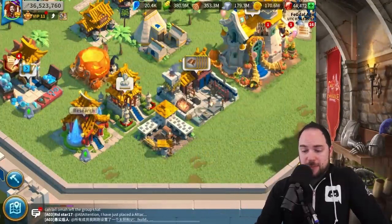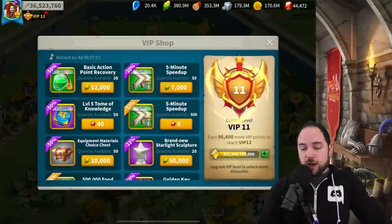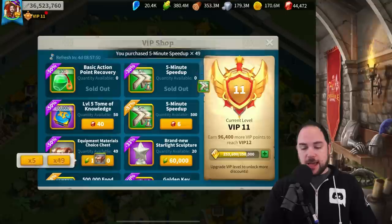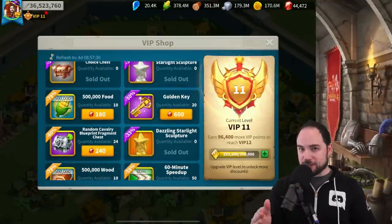Also, you'll be able to use the VIP shop. At low VIP levels there are a few things you can buy by spending resources. Just try to drain your resources in every way you can, but don't take your buildings past level seven — level seven is the limit.